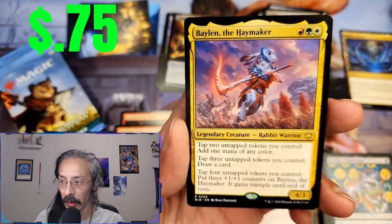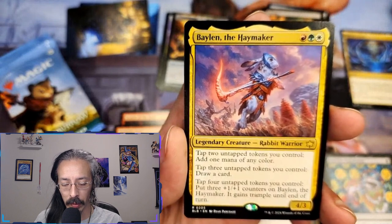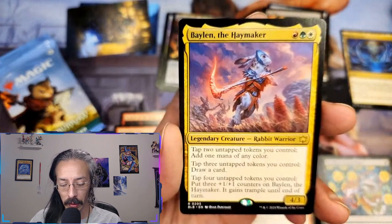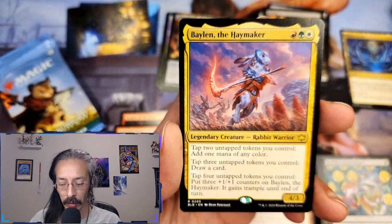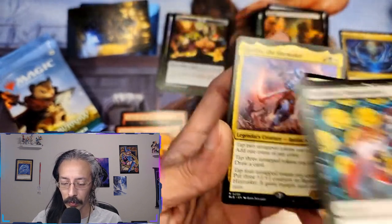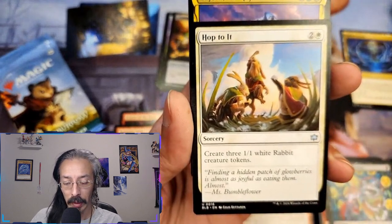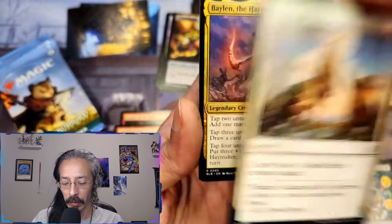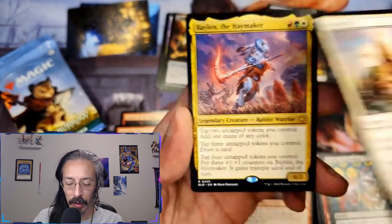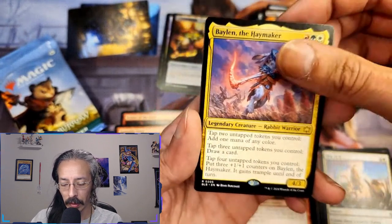We have our second legendary — Balen the Haymaker, rabbit warrior, four-three. Tap two tokens I control to add one mana of any color. Tap three untapped tokens, draw a card. Tap four tokens, put three plus one plus one counters on it plus trample until end of turn. So you cast, create three one-one white rabbit tokens, tap the three you just threw out and get to draw off of it.